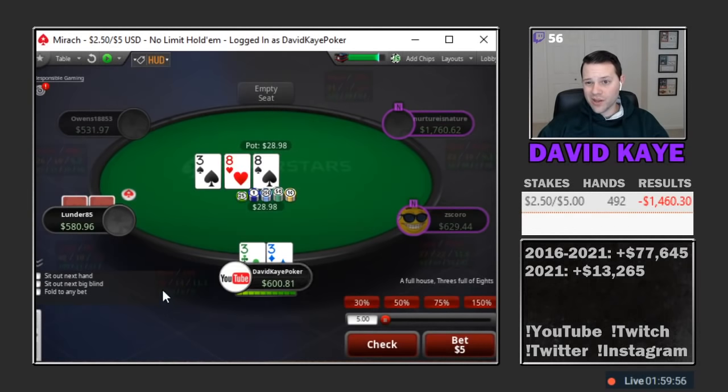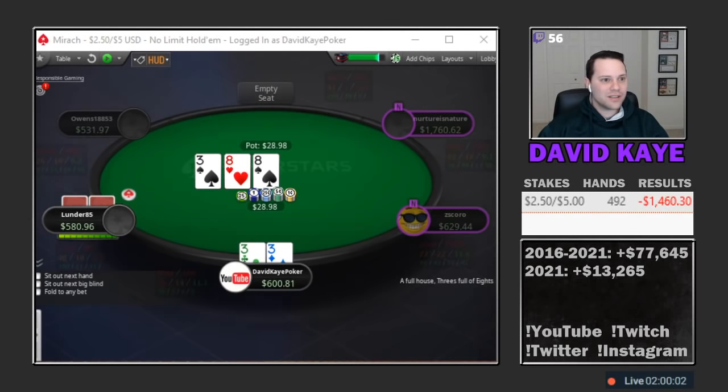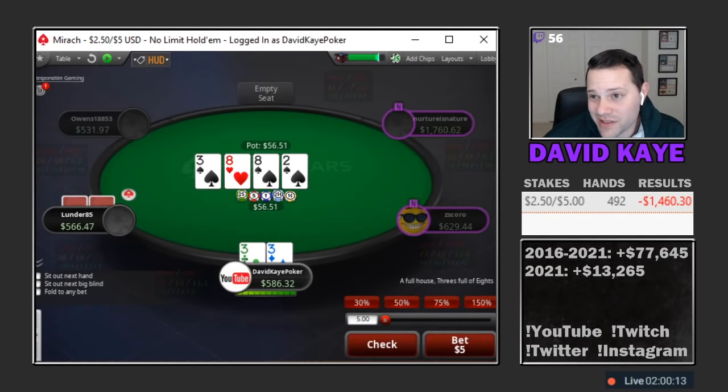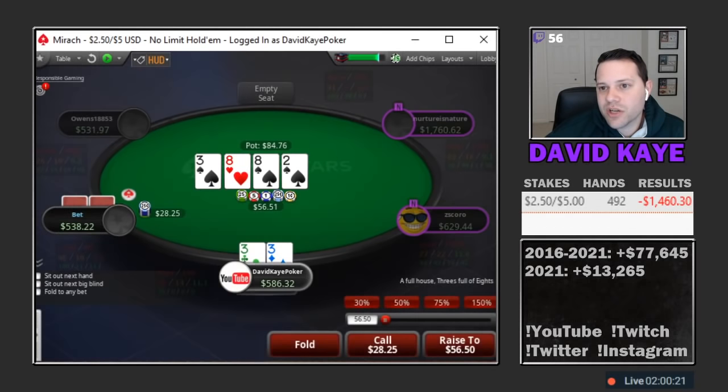Cutoff with threes, get called by the button. Pretty solid flop — eight-eight-three. I'm gonna check. In general when you check, a lot of people just like to blast off here, so we're going to call. If he ends up having an eight, he's gonna triple barrel anyway. That might slightly slow him down on the turn spade, but I think he'd still bet. The point is basically we can check-jam the river.